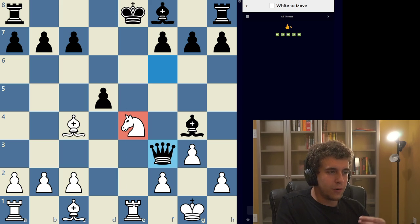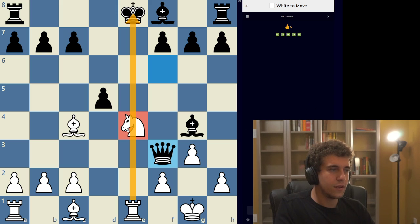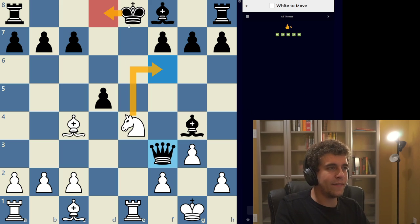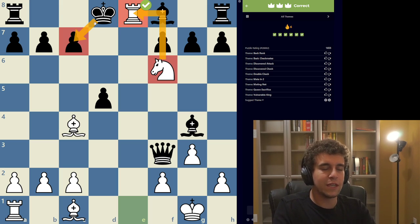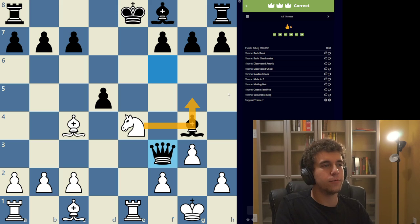When you have an x-ray, look for double checks — double checks essentially force the opponent's king to move aside, because the check is coming from two different places. There are two double checks: knight d6 and knight f6. Knight d6 allows the king to move to d7 — a dead end. But knight f6 check: king d7 is impossible, the king has to move to d8, and then the rook swoops in with checkmate — an Arabian mate, with the knight supporting the rook and the king unable to move to c7 because of the pawn. This is all about not limiting yourself to a tempting move but instead looking for a better one, especially when it concerns your opponent's king.